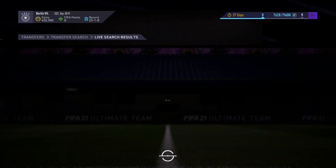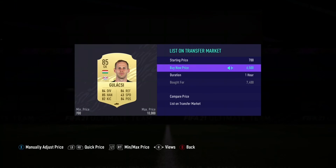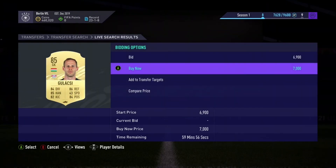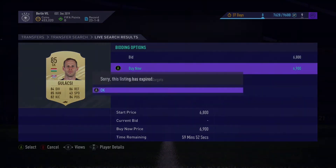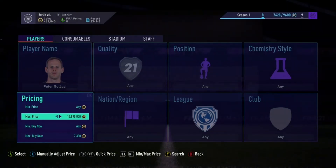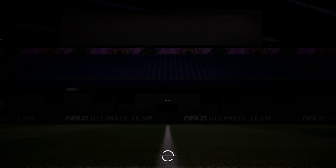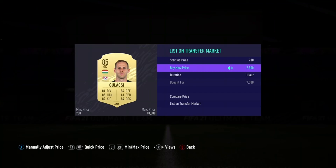Another one at 7.4k — listed for 7.8k — another 400 coins profit. Picked one up for 7k — best deal so far — that's 800 coins profit on that Galachi. Another Galachi for 7.3k, so we'll make 500 coins profit on this one, just like two of the others.